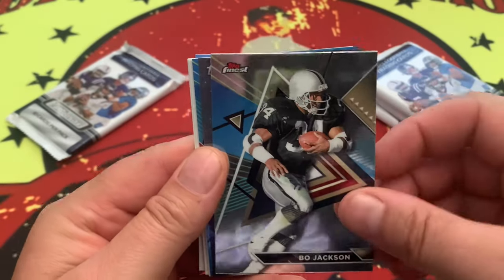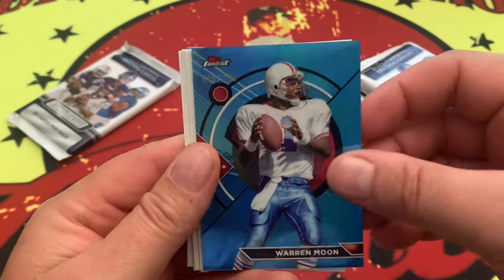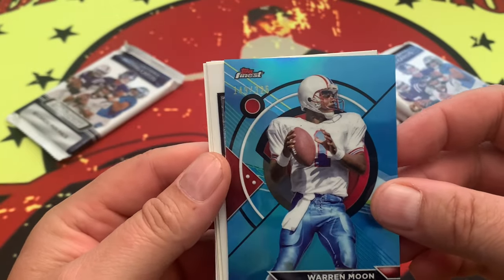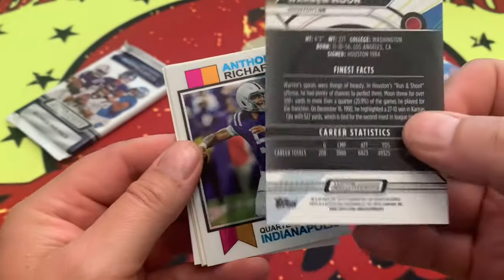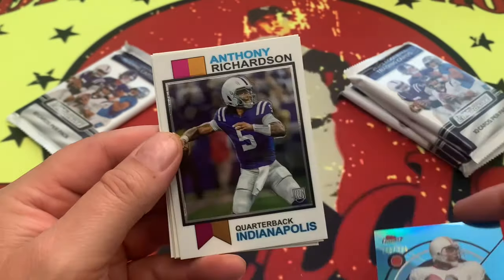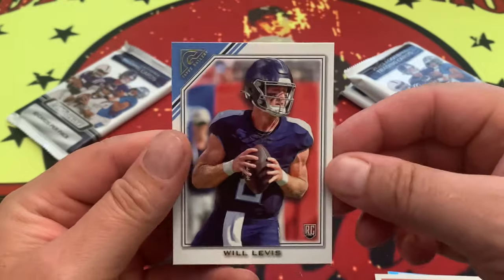Bo Jackson — could look better with a Raider shield. Midnight Jim McMahon, definitely a super thick card. We have Warren Moon, numbered — Warren is 149 out of 325. Good news if you're looking for numbered cards, they definitely are high numbered, which sucks because a product like this you'd hope for some low numbered cards, which we may still see. We got an Anthony Richardson, Kellen Winslow, Will Levis on the rookie, and another Will Levis.